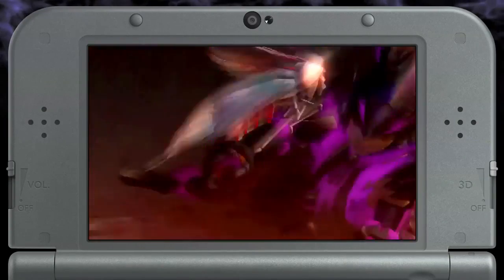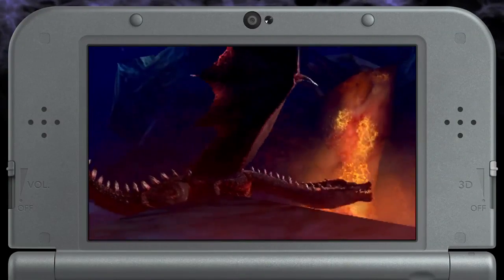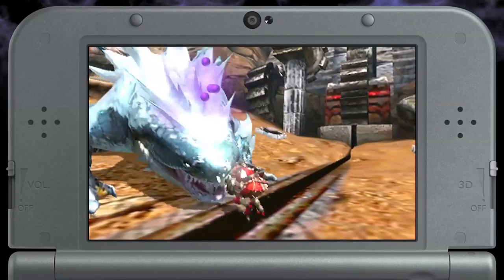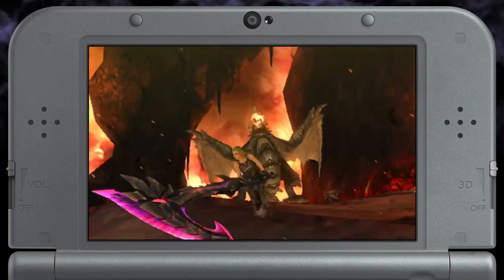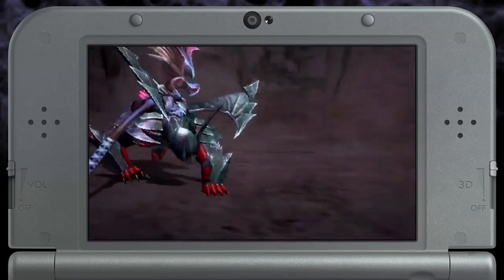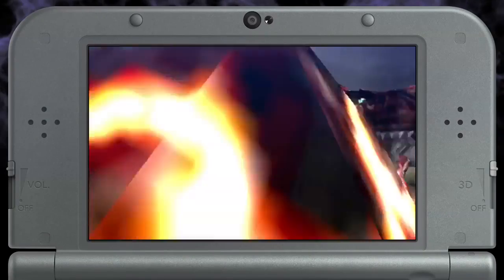To wrap things up, go through fire and flames to take down this Crimson Fatalis in the quest Enter the Red Dragon. As always, all this content comes to you for free, with more on the way on the first Friday of every month. All previously released DLC is also available for download, so make sure to get those too.